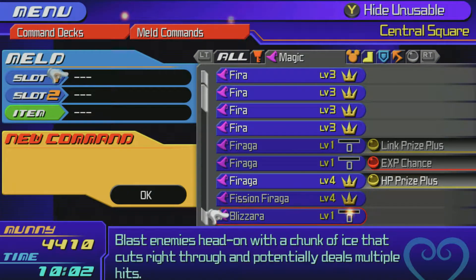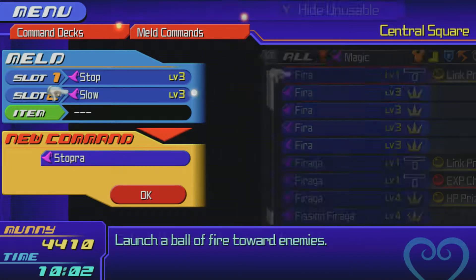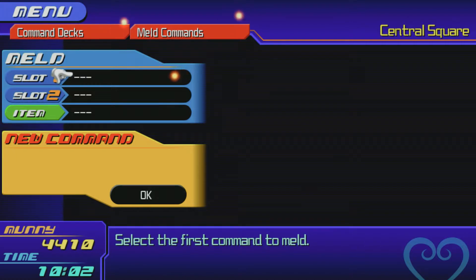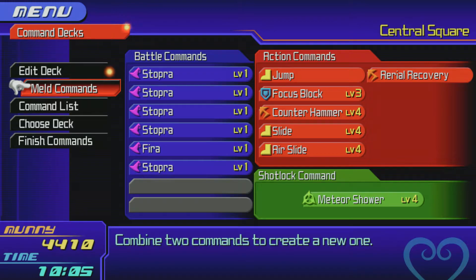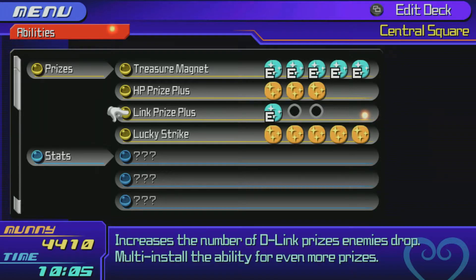What you could do instead is Stop and Slow will get you what you need. That's all my Bounding Crystals. So to recap: five for Lucky Strike, three for a Bounding Crystal - that's eight. One XP Chance is one. XP Walker was a Blizzard and an Arrow plus a Bounding Crystal - we can't show that because we don't have any more. Where are our abilities? It's all the prize abilities.